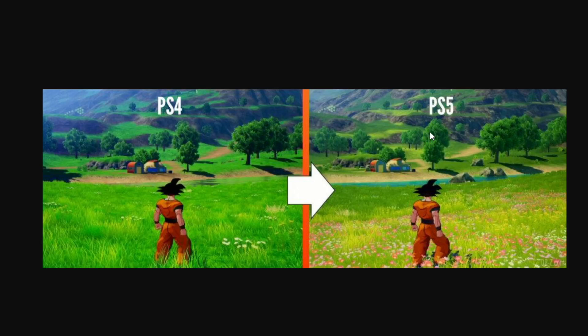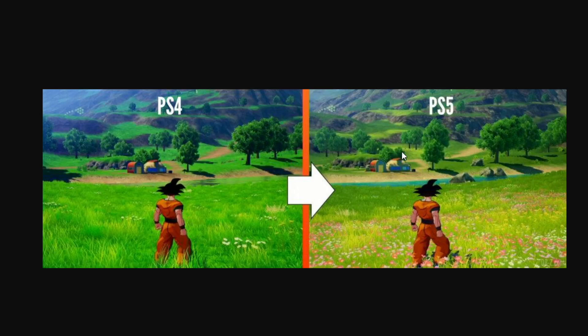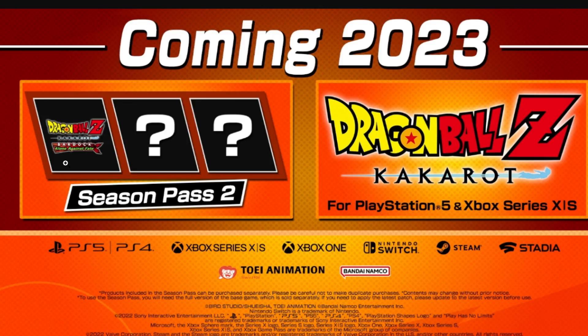That leads me to believe they are going to add some things to the PS5 version. There are different versions available — the Legendary Edition comes with the upgraded graphics, Season Pass 1, and Season Pass 2. The basic edition is just the game for around 20 bucks, and then there's another edition that gives you the PS5/Xbox Series X upgrade with Season Pass 1 content. Maybe that's where they're trying to recoup costs — by attracting new players with the PS5 announcement, new DLC, and the upgraded version.